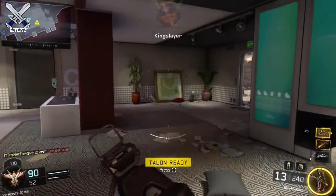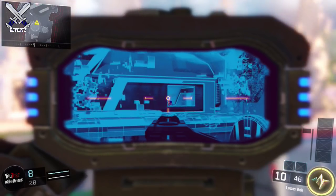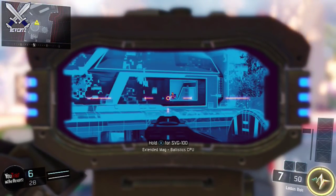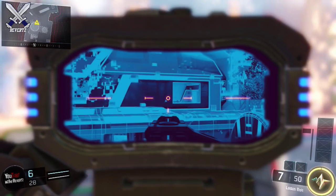Whenever you have the thermal sight on a sniper rifle, if you aim a little bit above their head it's going to enlarge the enemy player's gamertag and you can use this to your advantage. For example, if you're on the map Nuketown, a lot of players like to go up inside this second story building right here, and if they happen to go behind the wall for cover you can find them through the wall with the thermal scope, but you got to make sure that you're aiming above their head.